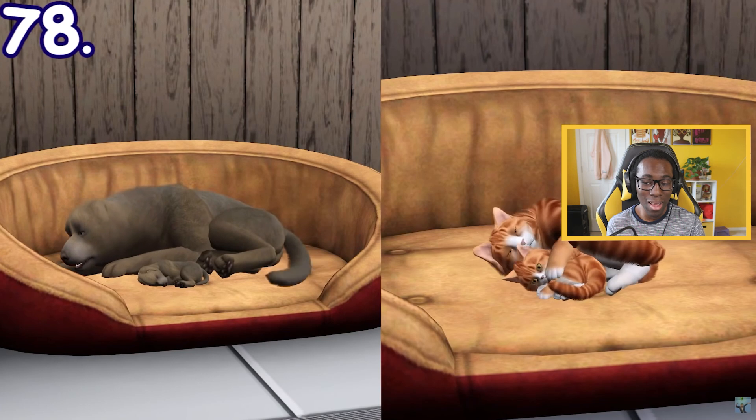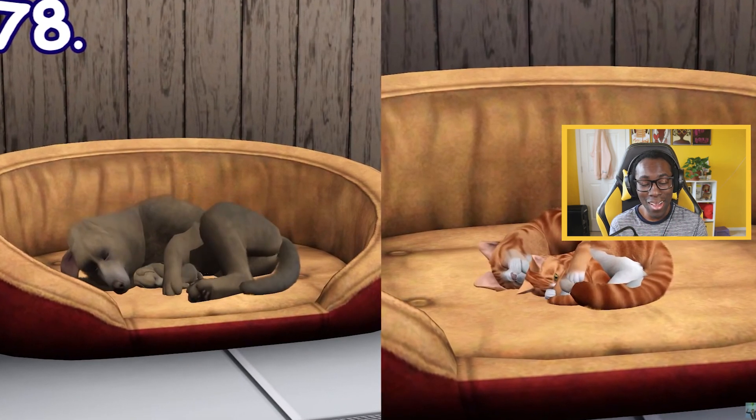Cats and dogs can snuggle and sleep together with their puppies or kittens on a big pet bed.